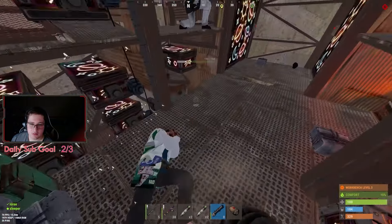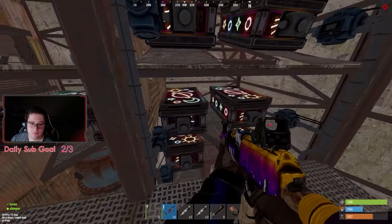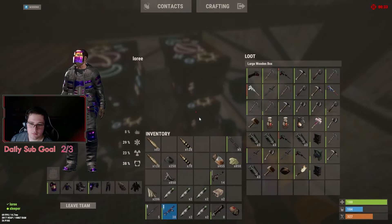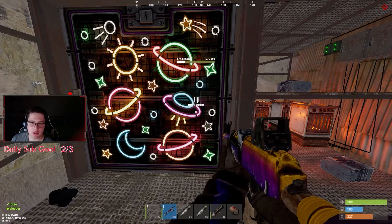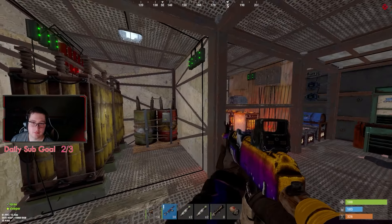Locker head and AK kit in it. Nice. Not really worth it — there's just some gear, some BBs, and some wood. Dang. Well, at least we finished the core.